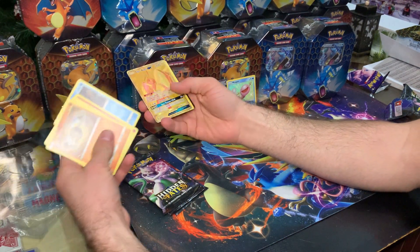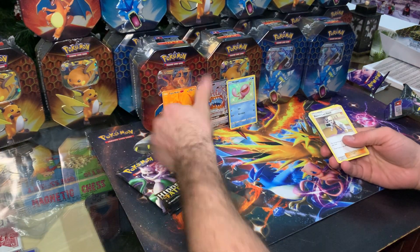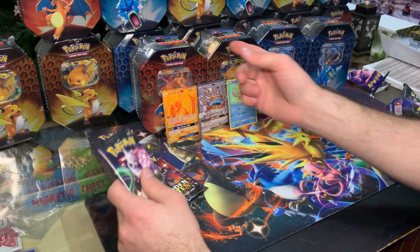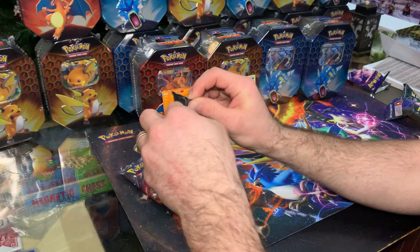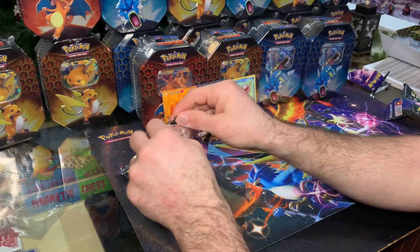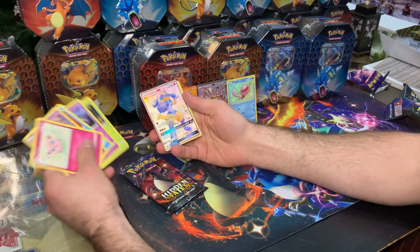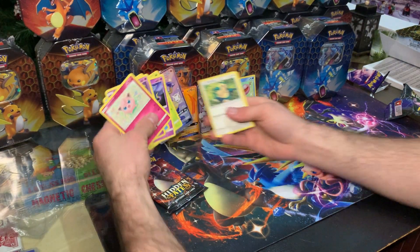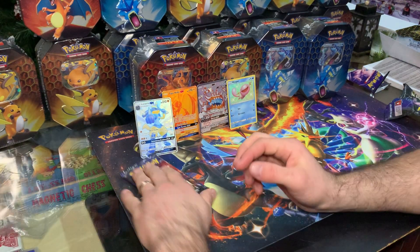I enjoy opening these. Oh baby, that's what I'm talking about — top of Coco Gold right there! If I get this at PSA 10, that's worth at least $100. I have six Charizard tins — if each gets a ten, that's $100 each. Obviously not every single one will get a 10, but the pulls are amazing on Hidden Fates!